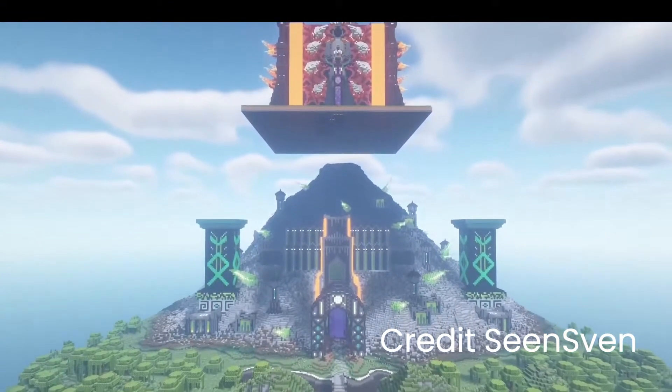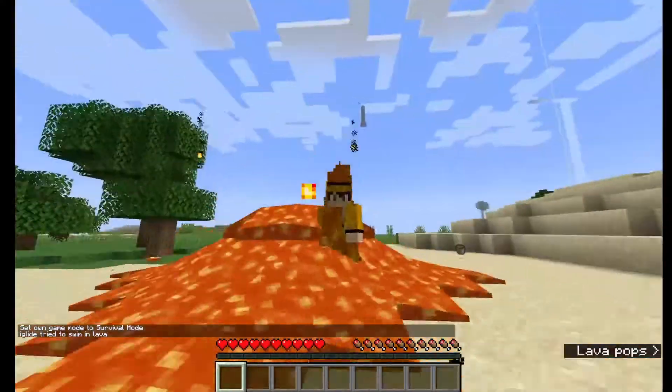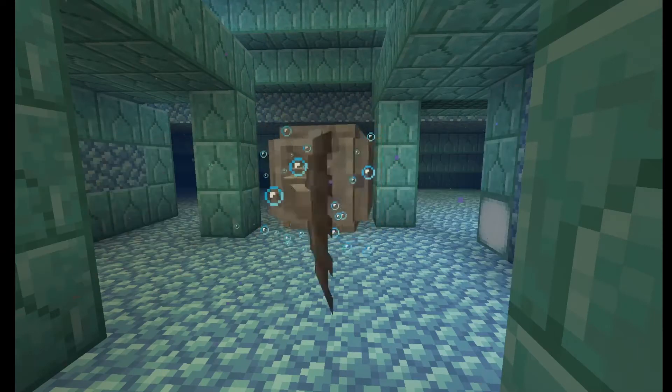Cool as they are, there is one problem. At its core, the prison is always the same — using elder guardians, your respawn points, and regenerating cobblestone to trap the player. But what if these were all removed?